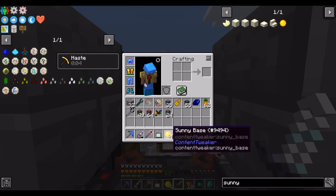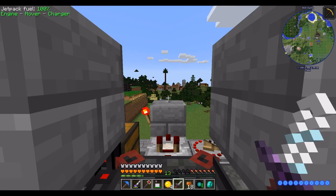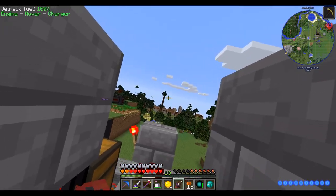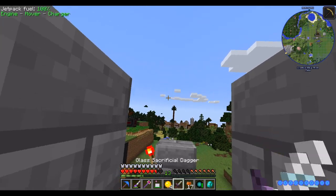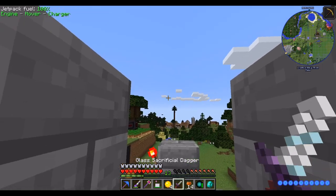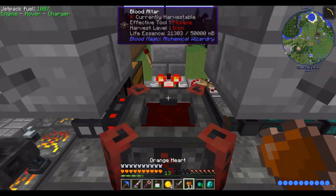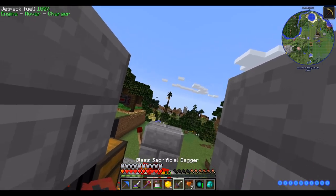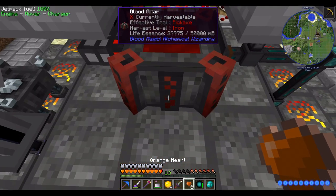While I've got some alchemy going on in the background, I figured I may as well take this time to craft our Tier 4 blood orb. It takes 50,000 LP, which is conveniently the total storage of our blood altar right now. I have to bleed into it quite a bit — every 10 hearts produces around 3,000 LP, so I just have to bleed around 150 hearts into it. With the ability to eat orange hearts to heal, that'll take about a minute.